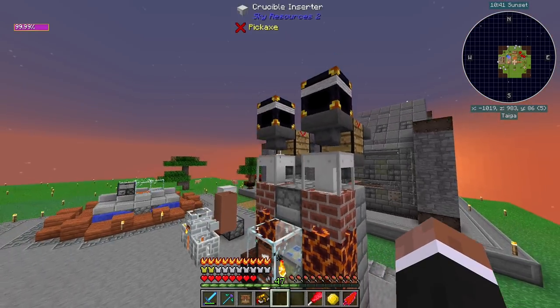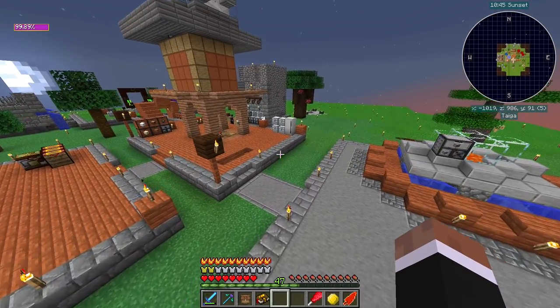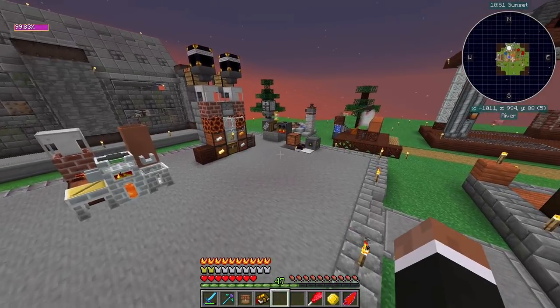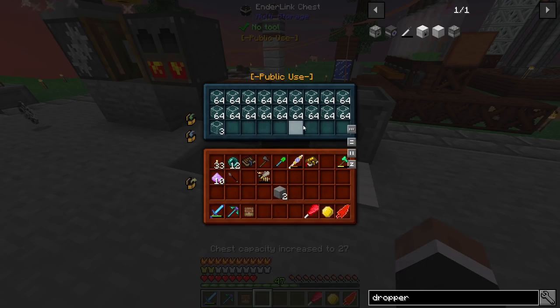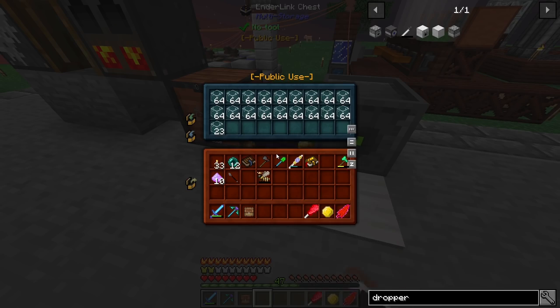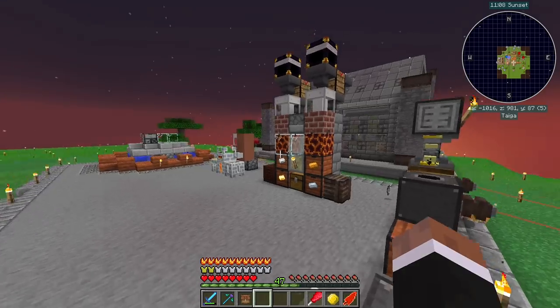These are the first Enderlink chests I've done. The mod seems kinda cool. And if we give it like Eye of Ender while holding Shift, it's gonna expand the buffer which is kinda neat. Most of the time you don't need a huge buffer for Ender chests - they are just for transferring from place to place.